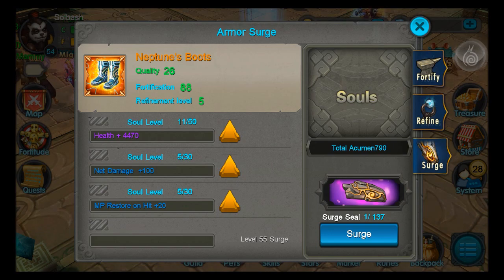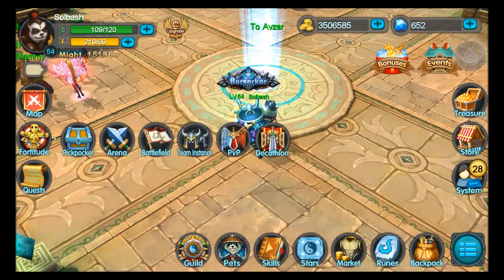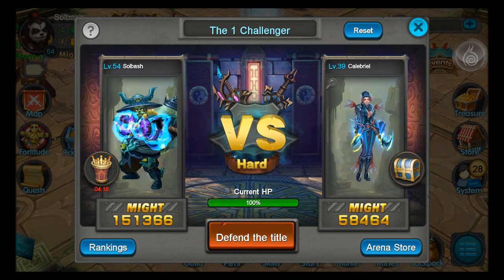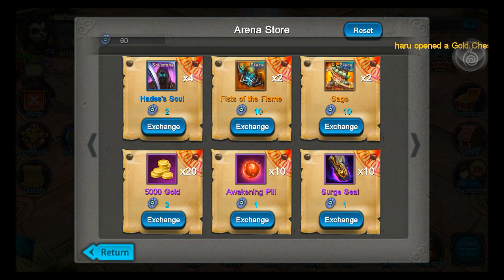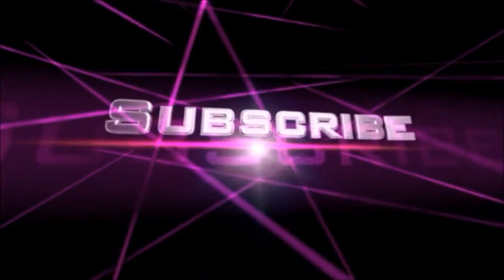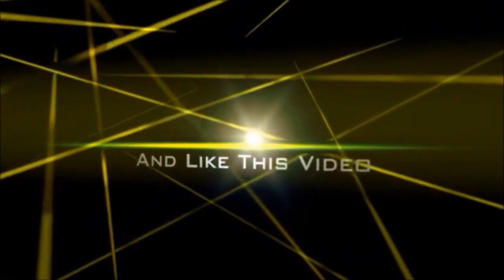Surge seals — let me show you real quick where you can get those. Go to Fortitude, Decathlon Arena store. This is where you can get surge seals and you can buy them every day from here, so make sure you stay on top of that so you can upgrade your equipment. It also increases your might, so it's gonna help you out in the long run. Any questions, feel free to leave them. As always, like, comment, and subscribe. I am Soulbash — you guys have a nice day.